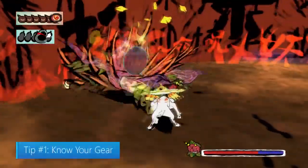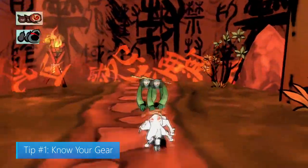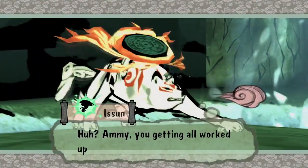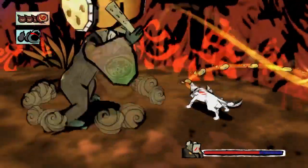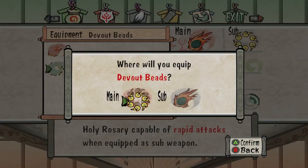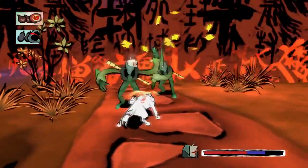Tip number one: know your gear. You'll spend the first part of the game with just one weapon, Divine Retribution. This weapon is classified as a reflector and it looks like a shield — it also acts like one when equipped as a sub weapon. There are three types of weapons in this game: Reflectors, Rosaries, and Glaives. You'll be able to equip two weapons at the same time, one as your main weapon and one as your sub. When you equip a reflector as your main weapon, you get a balanced mid-range attack.